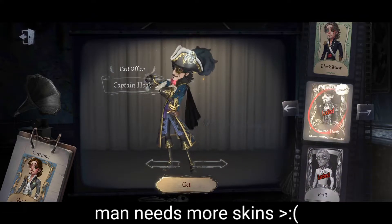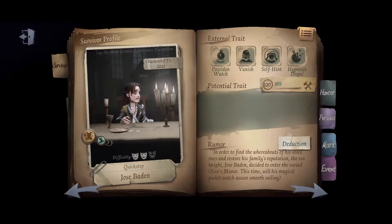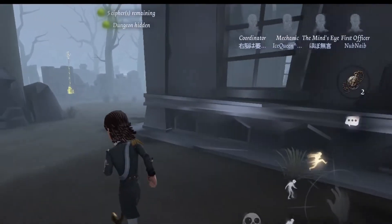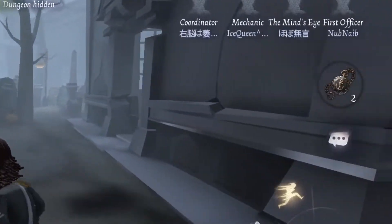FO has four external traits: Poseidon Watch, Vanish, Self-Ken, and Hypnosis Dispel. Let's start off with Poseidon Watch and Hypnosis Dispel — both external traits are in regards to his watch. FO has two watches per game.